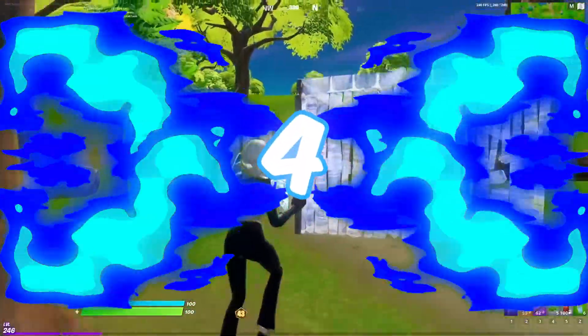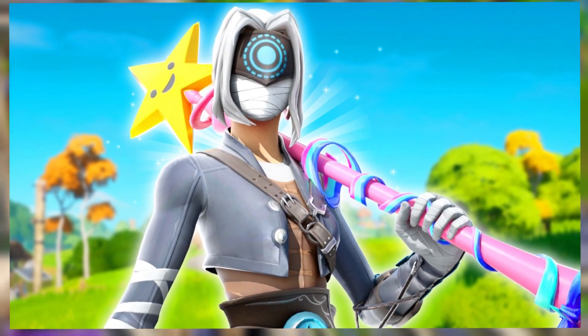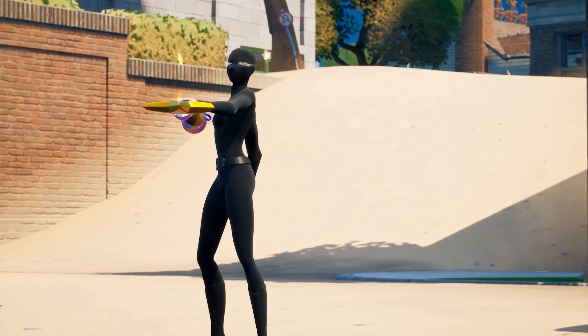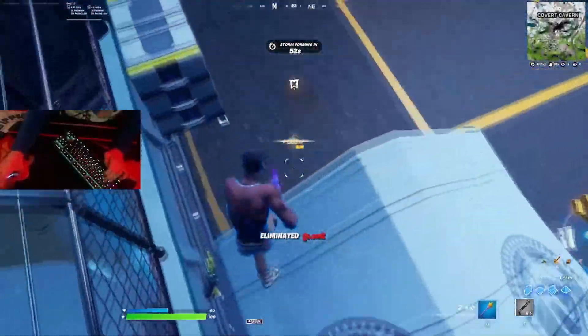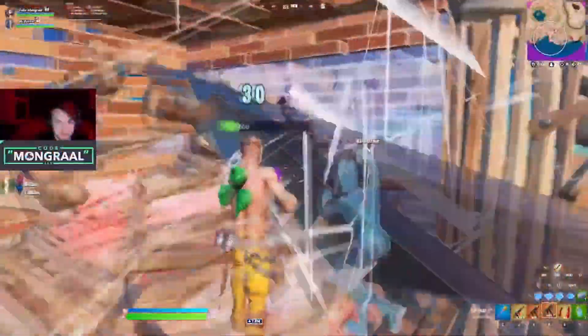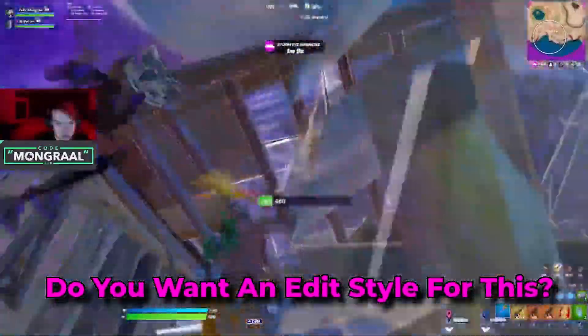That takes us to the number 4 position, and we have the Star Wand. This is probably unlucky to not be finishing up higher on the list — it is one of the most popular and try-hard pickaxes in the history of Fortnite. You can pick this up for 800 V-Bucks, which I think is a really good price, but I think Fortnite definitely needs to add an edit style for this in the future, just because of how successful this has been. Make sure to let me know what you guys think of that in the comments — would you want an edit style for the Star Wand?